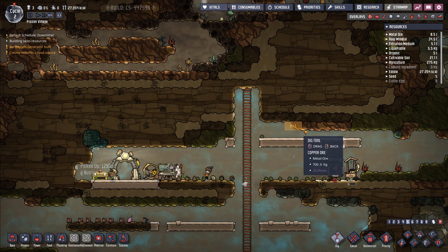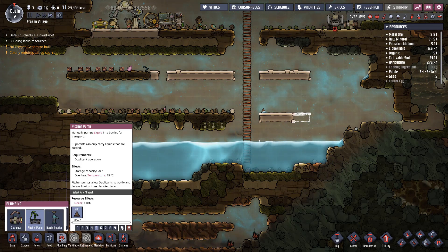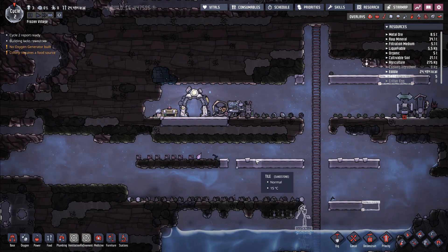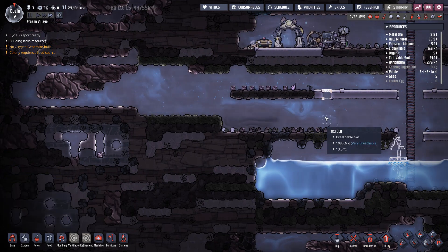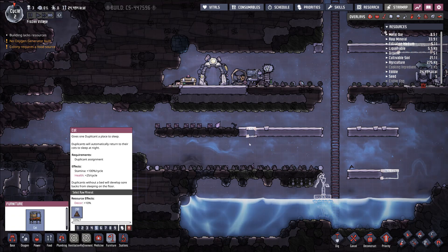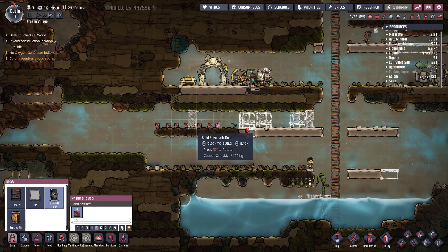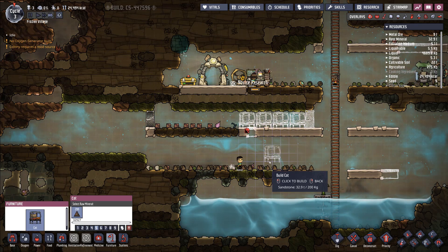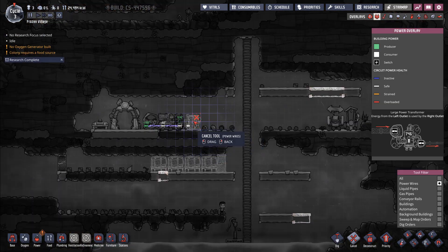Let's dig up some more copper ore. Let's add some plumbing in the form of a pitcher pump. Soon we're going to start sectioning things off into a bedroom — they call them barracks here. Under furniture, we'll add a few cots and a pneumatic door, with the door further out to leave room for additional dupes if and when they join. Jumbo battery research is complete.